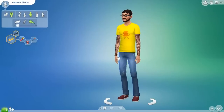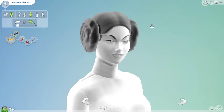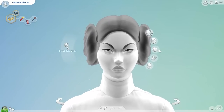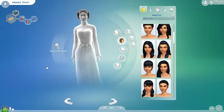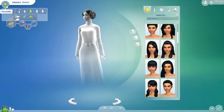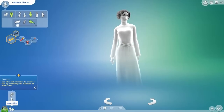I want her to replace my existing household. Let me check her out. Her makeup is not showing here, which is kind of weird - maybe it was for her formal wear or something. You can see that ghosts are absolutely freely customizable. Her name is actually Amanda Ghost, and I want to clone her.